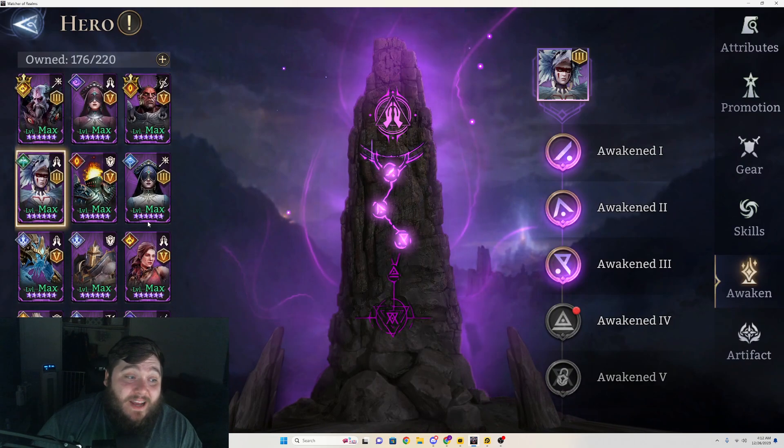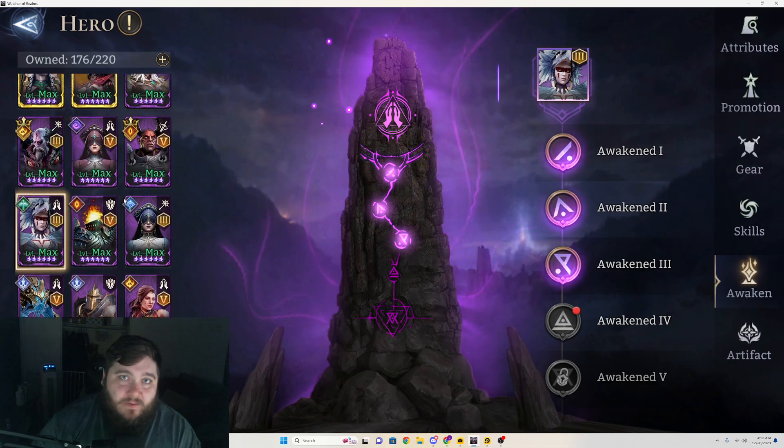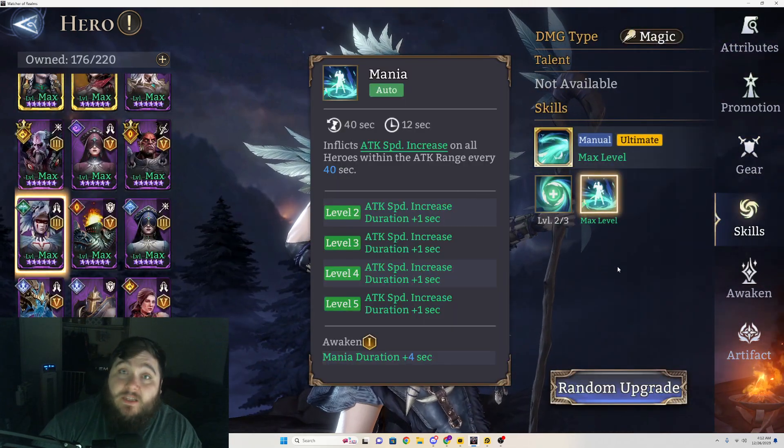I really think Nisandei is one of the best healers. Even if you have some of those other legendary healers, having her there for the attack speed buff is really powerful — she's giving a ton of attack speed to all of your other healers on the field. At A3 she gives it to everyone, and even more to people within her range when her Mania passive triggers, which is really, really good.